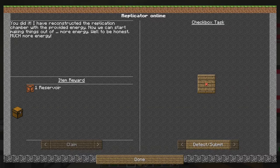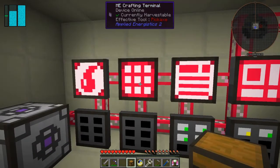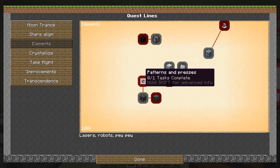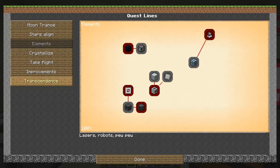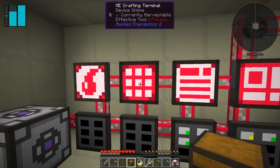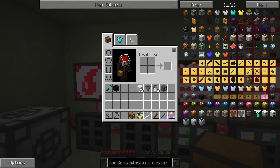The crystallize quest says: 'I have reconstructed the replication chamber with the provided energy - now you can start making things out of much more energy.' You get a reservoir as a return. The elements quest - we're a bit stuck on that one, especially this one. We get 10 XP for that, but it allows us to make fusion walls and things like that. Let's check if we can make fusion walls - back on again.